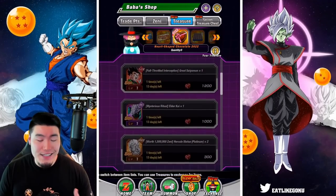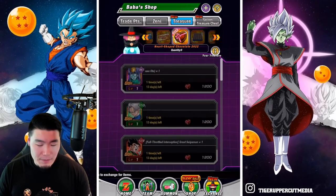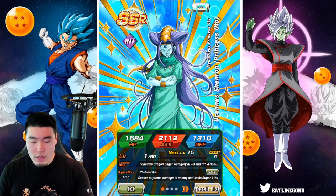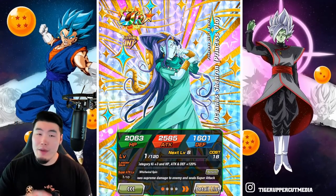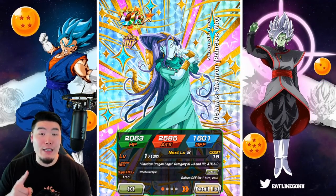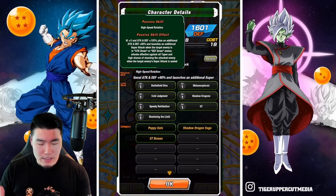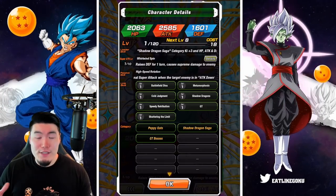Even though it's not that exciting — they're not giving away a free LR or anything like that — they're pretty nice free rewards, especially these three units. The INT Oceanus Shenron is one of the better options for Shadow Dragon Saga, Peppy Gals, and also GT Bosses. So if you don't have her, that's actually a great pickup. She does decent damage, she can seal, she can also stun, and she can get attacks effective against all. So just a very solid unit.